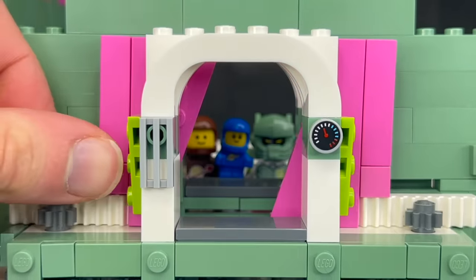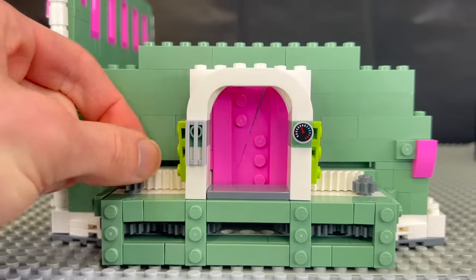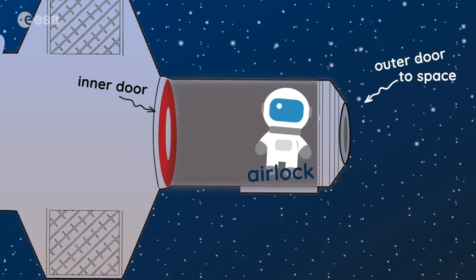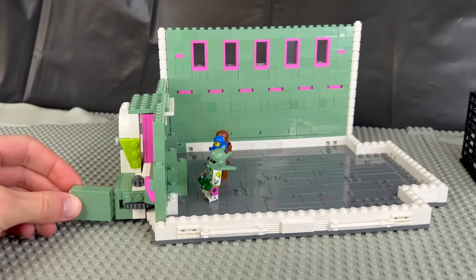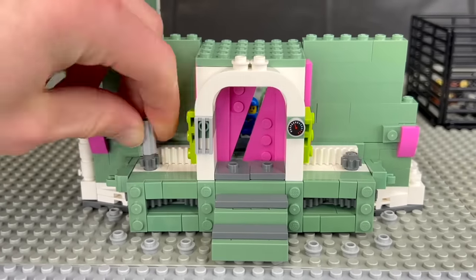It's actually the same technique I used to build a flushable Lego toilet like six years ago. I love how both halves are perfectly in sync — well, almost perfect. Technically, airlocks are supposed to have two sets of doors, and it would be a really cool effect to layer this design. But having to duplicate this entire mechanism would just look too bulky, so I think one door is satisfying enough.